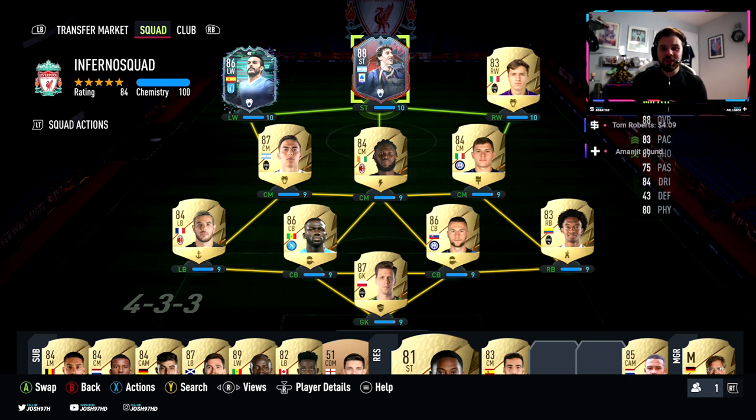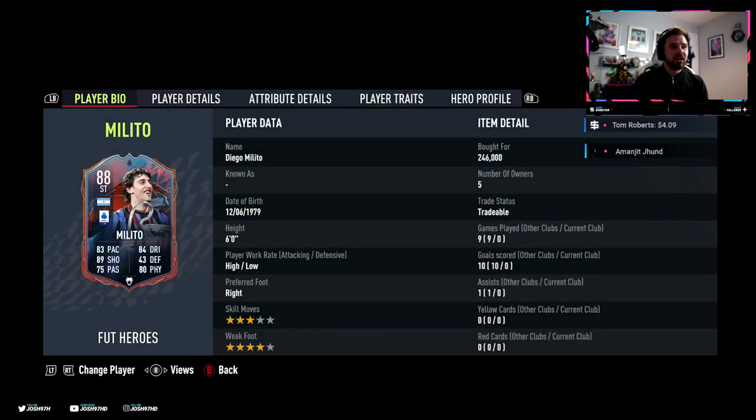Hello guys and welcome back to another player review on the channel. Today we've got a new card in FIFA 22 - the 88-rated Heroes Diego Milito. It looks pretty decent, not mind-blowing, but decent, so let's get on and have a look at his player bio.